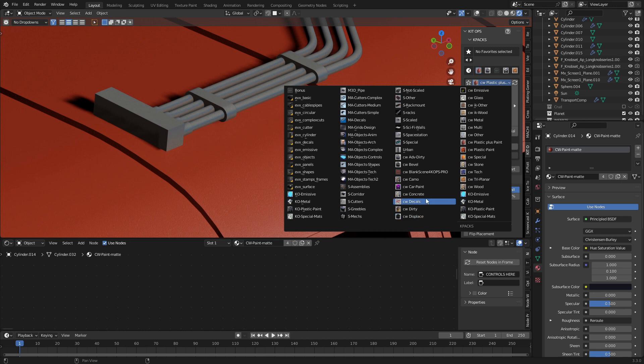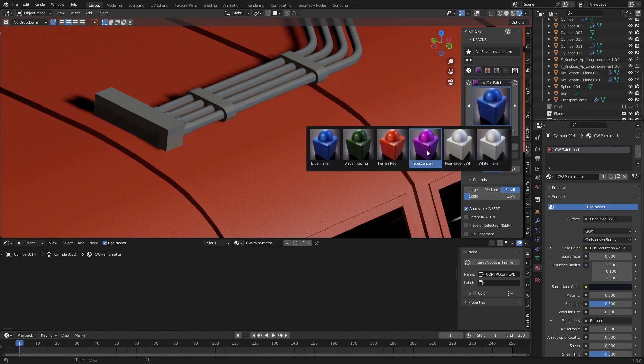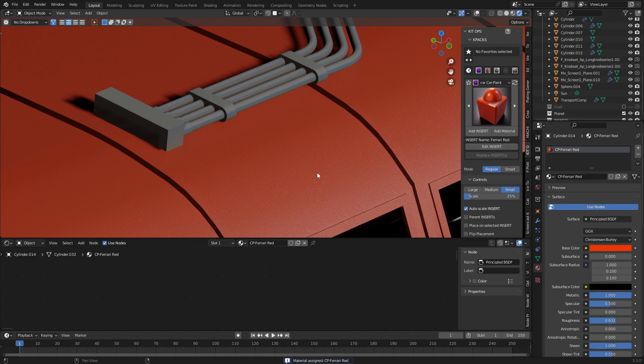If we have a look at some of the other materials — I think there's about 200 materials — we can even give it a bit of car paint. Ferrari red. That looks nice.